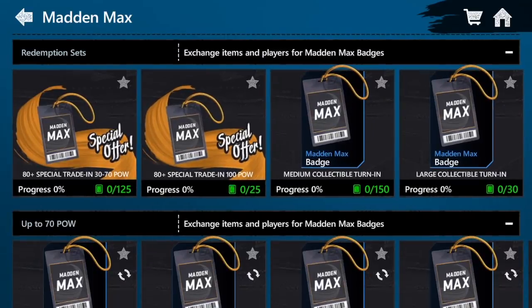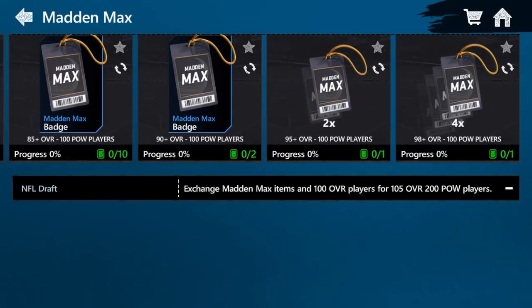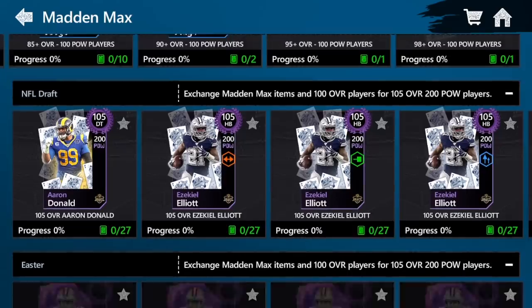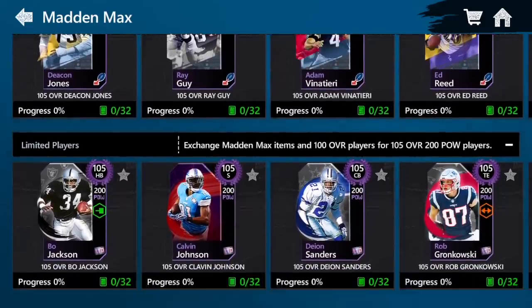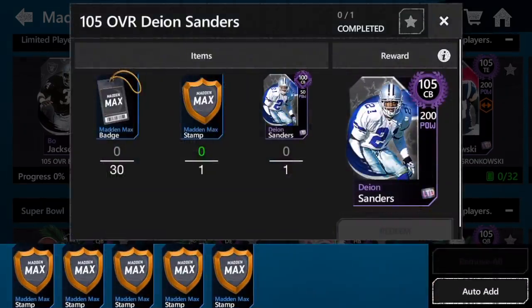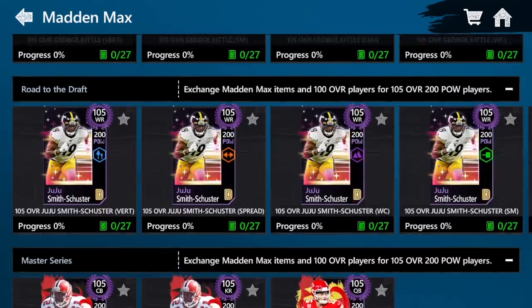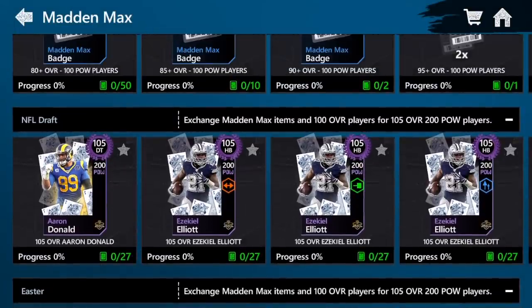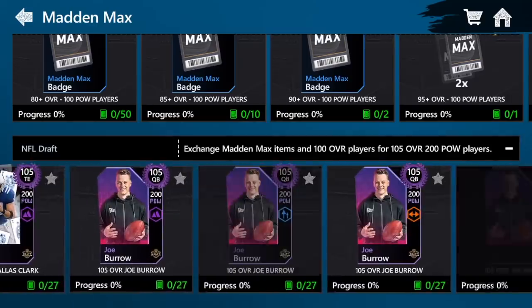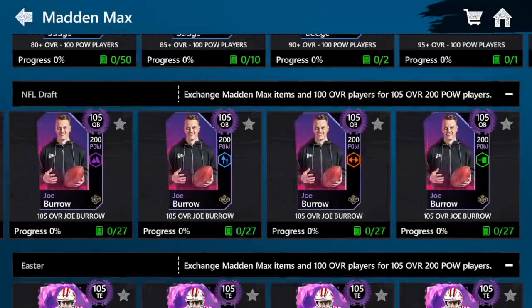There are a bunch of different ways to get Madden Max badges. To max players, all the players that don't have 200 power need to be upgraded. For example, Deion Sanders only has 50 power, so you have to trade in 30 Madden Max badges along with the Madden Max stamp. Some of the newer cards that already have 100 power only need 25 badges, so it's a little bit easier for some cards than others. We have the brand new Ezekiel Elliott, Joe Burrow, and other new cards as options too.